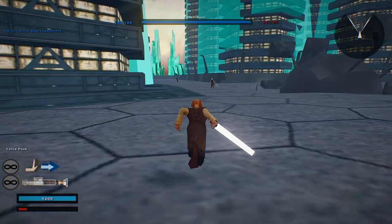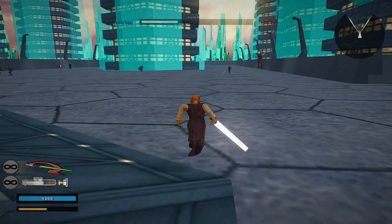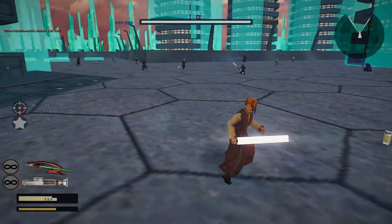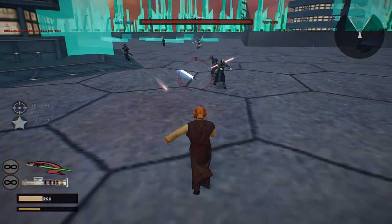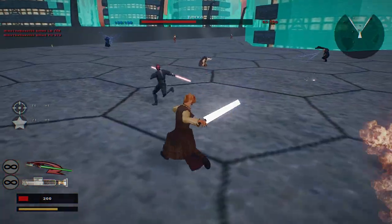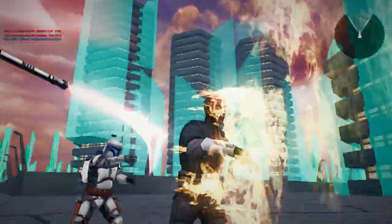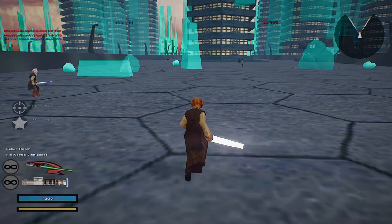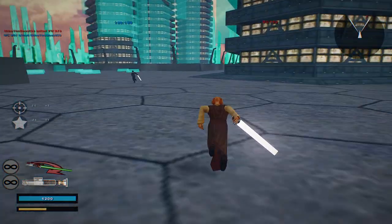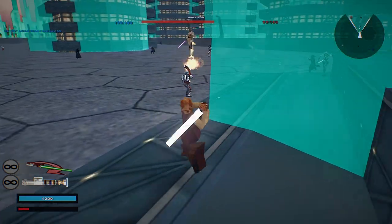Plo Koon has Force Push and some other interesting abilities. He got the saber throw before I did. We're looking at 30 more kills to go — well, 22 really, if we have to be technical about it. Got him. Got him.